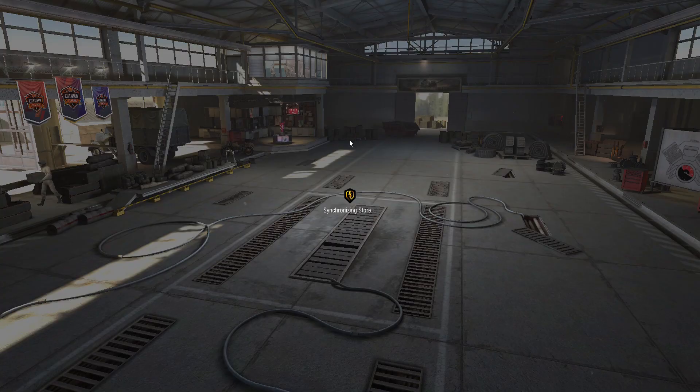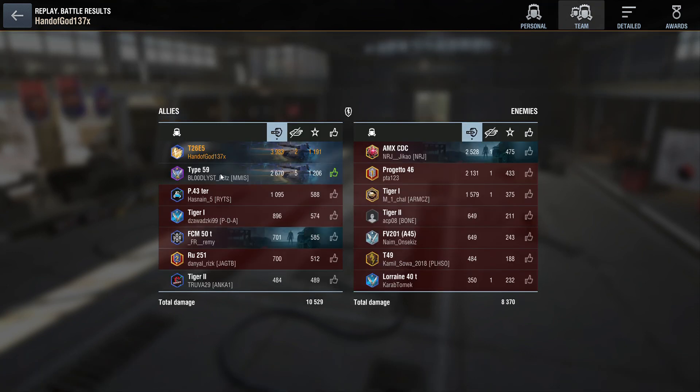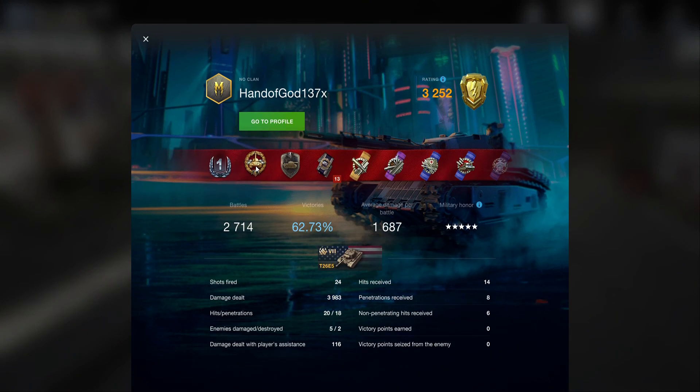So that's the first game in the T26E5 - got a first class and did nearly 4,000 damage, earned good credits as well. The Type 59 were doing well on the team too. I'd recommend getting this tank from the Black Friday event for 5,000 gold if you don't already have it. It's a good solid American heavy tank - fired 24 shots, received 14. That was a good game and a good battle - I'd recommend getting it. I'll see you in the next one.